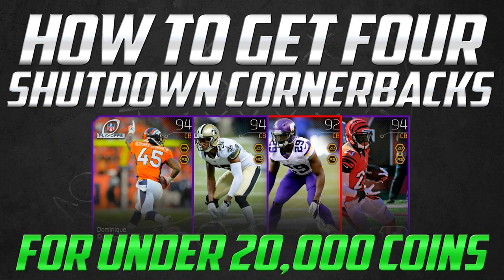My opinion is that you need speed, man coverage, zone coverage, and press — those are the major four things that go into whether I want a cornerback or not. In this case, Xavier Rhodes is actually better in all of those statistics. So those are the four cornerbacks I recommend. The total price of them is roughly 18,000 coins. If you take the cards on the right and combine them together, you're coming up to roughly 185,000 coins — more than ten times as expensive. Is it worth it? You be the judge.